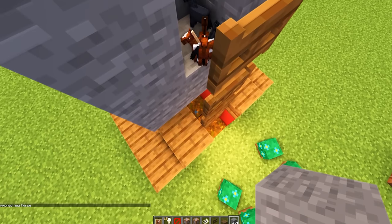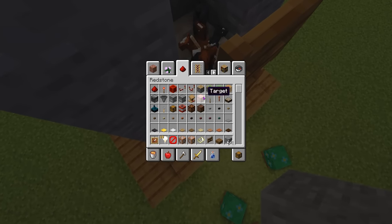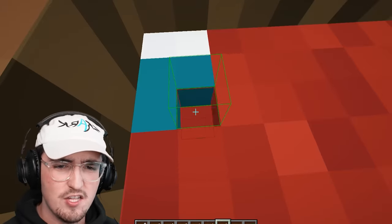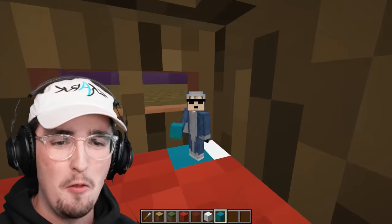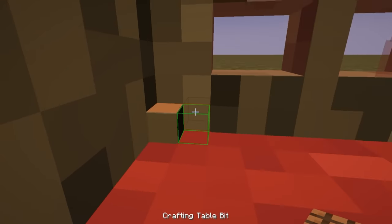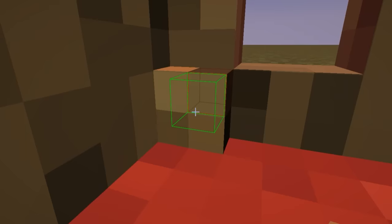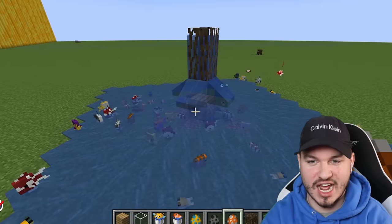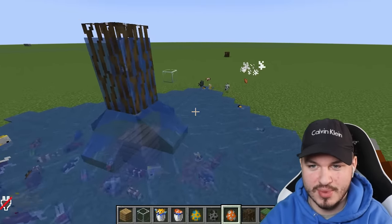I need a slime block here so they don't take fall damage. Let's give myself a nice little bed. It's my tiny bed — this is so weird. Of course, every Minecraft house needs to have your essential blocks. So we have our crafting table right here. It says crafting table, but it doesn't really look like a crafting table. It's not tiny, but it's also not big either.